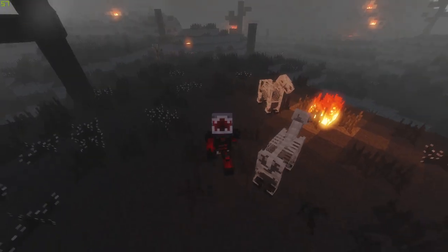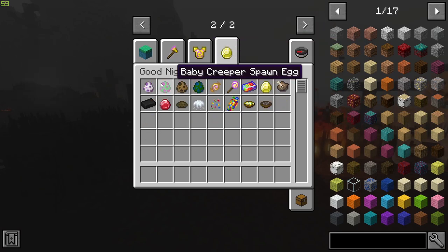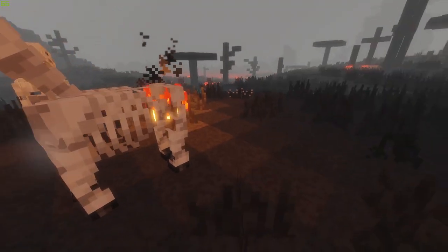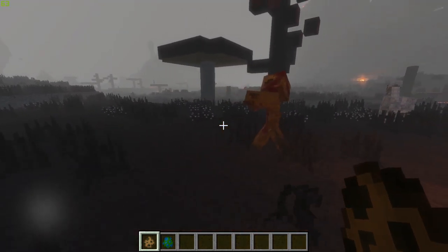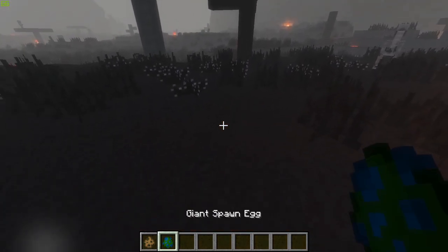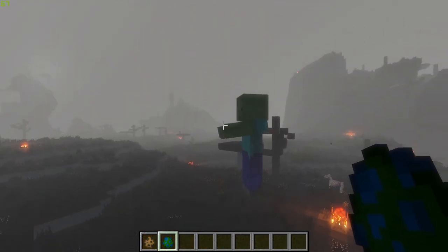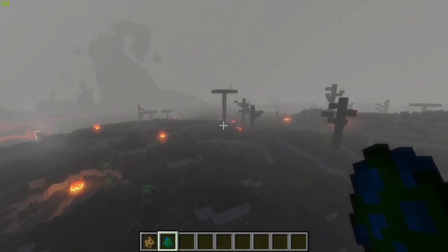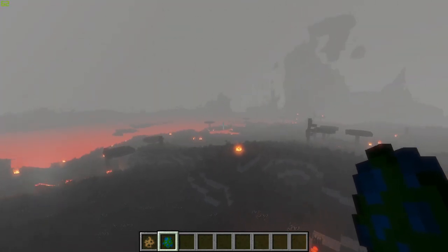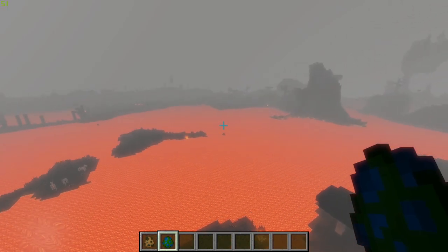Here we've got some undead horses. Let me spawn in some of the mobs from this dimension so you guys can see. Here are the Tormentors — they are pretty creepy looking and I personally would not want to come across them. We also have Giants, which are supposedly rarely found wandering around. You don't want to come across them either — 100 HP, and they are going to kill you if you are not well equipped.